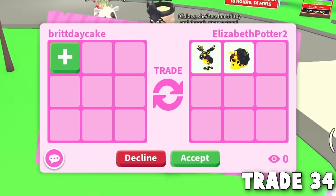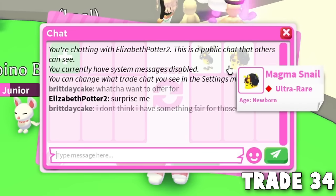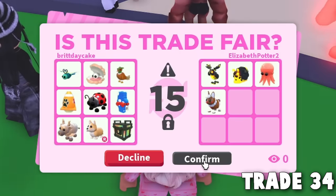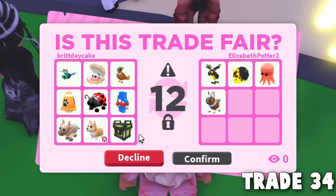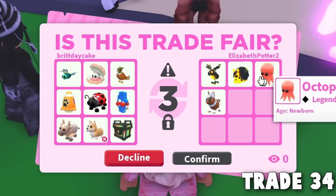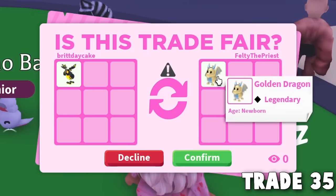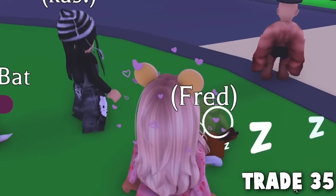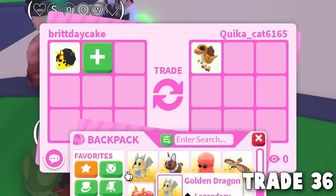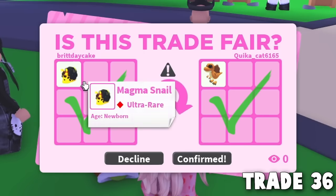This person has a lot of Magma Pets! I told them I don't have something fair for those, but they hit accept anyway for what I offered. I put what I thought was the best stuff and got a Magma Octopus, Magma Moose, and Magma Snail — I love the Magma Pets. Not entirely sure who won that trade. Then someone asked me to offer for their Golden Dragon, I chose the Magma Moose and they accepted. Then someone hit accept for the Magma Snail — I got a Spinosaurus!